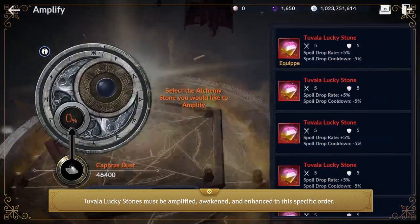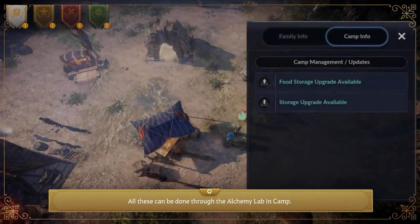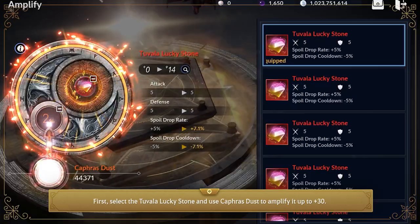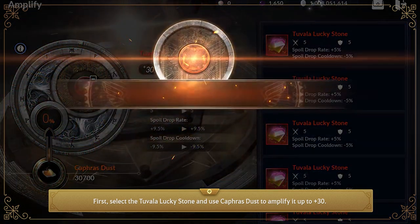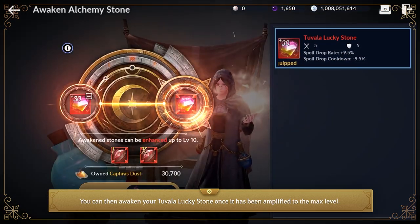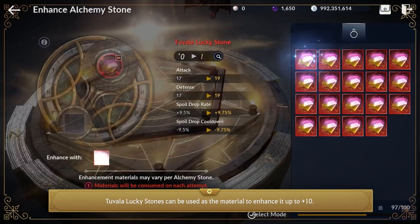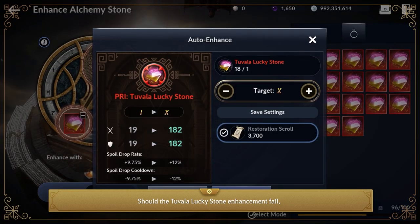Tuvala lucky stones must be amplified, awakened, and enhanced in that specific order, all through the alchemy lab in camp. First, select the Tuvala lucky stone and use Caprestos to amplify it up to plus 30. You can then awaken your Tuvala lucky stone once it has been amplified to the max level, and then use Tuvala lucky stones as materials to enhance up to plus 10. Should enhancement fail, the enhancement level can be restored with Restoration Scrolls.